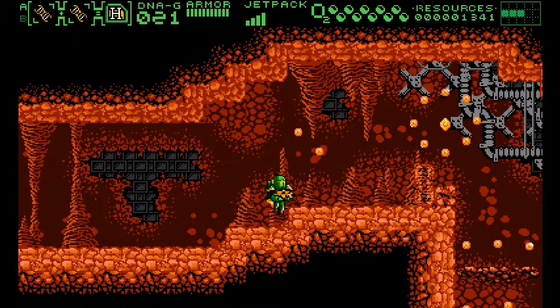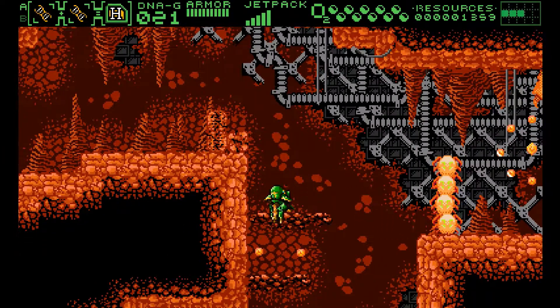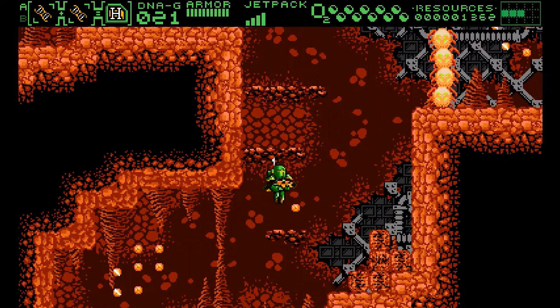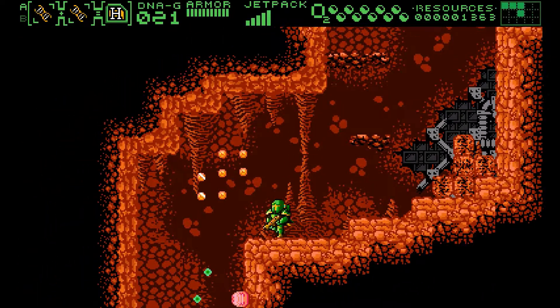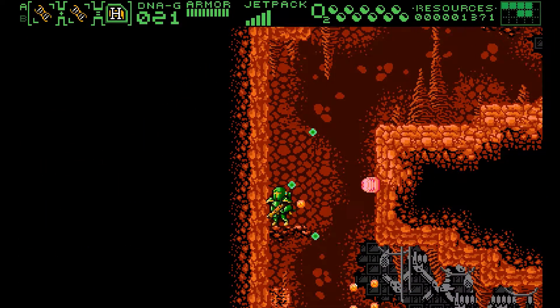However, enemies do seem to drop DNA pretty generously, so there's always something new to explore. You even have two chambers in your gun to queue up different types of weapons, which can be crucial if you are keen on tackling some of the environmental puzzles in the world.